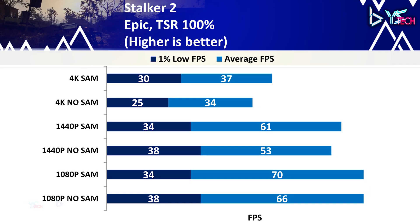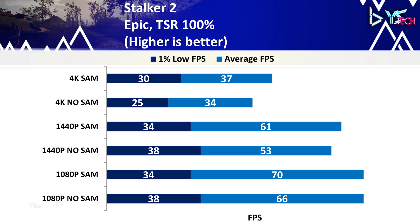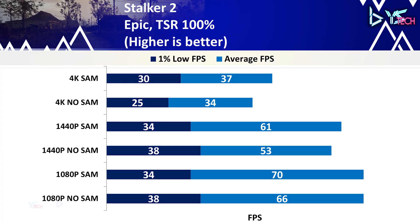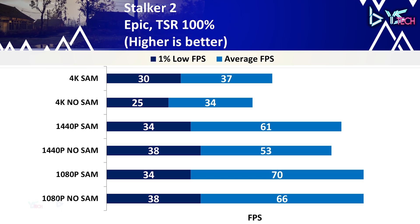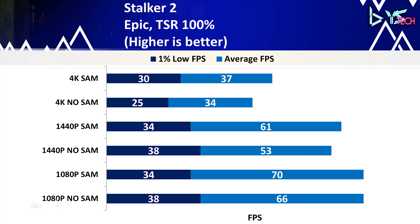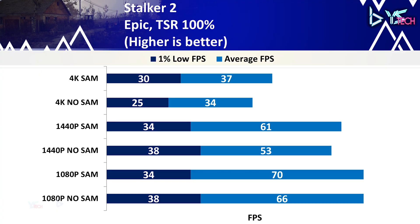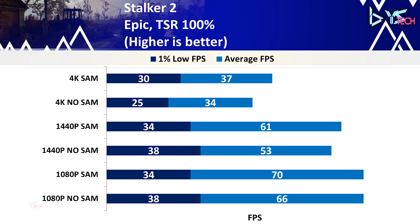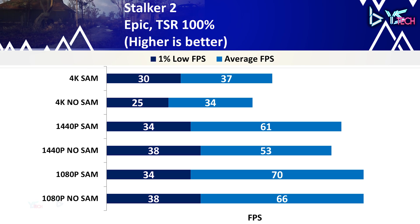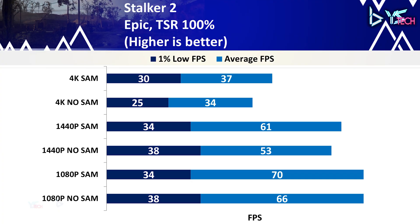STALKER 2 on epic settings with TSR 100% showed similar results at 1080p — 66 FPS with SAM off versus 70 with SAM on — though 1% lows favored SAM off by 4 FPS. At 1440p, average FPS increased from 53 to 61, and 1% lows matched the 1080p result. At 4K, there was a minor improvement from 34 to 37 FPS average, and 1% lows improved from 25 to 30 in favor of SAM. Overall it's probably better to have SAM on in STALKER 2.